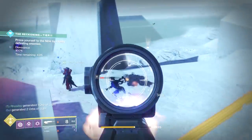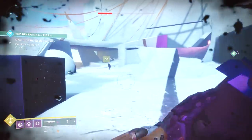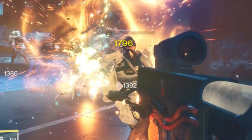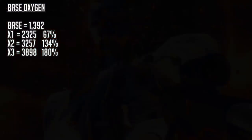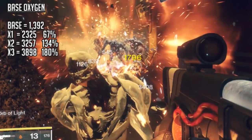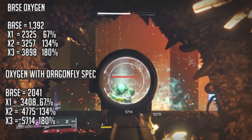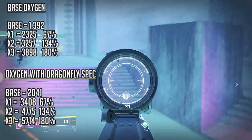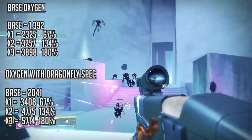In PvE the numbers change, which isn't surprising. A regular Dragonfly does 1,392 explosion damage; with the mod it does 2,041. With the Oxygen, precision hits proc Meganura stacking to x3, giving four numbers: base 1,392; x1 is 2,325 (67%); x2 is 3,257 (134%); x3 is 3,898 (180%). With the Dragonfly Spec: base is 2,041; x1 is 3,408 (67%); x2 is 4,775 (134%); x3 is 5,714 explosion damage (180%). The same multipliers apply, but that extra damage from the spec comes into play significantly.